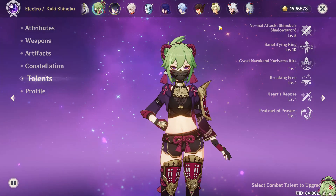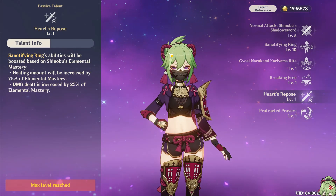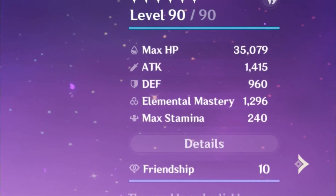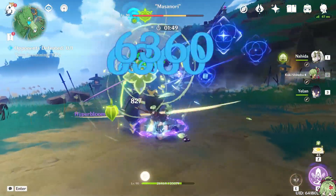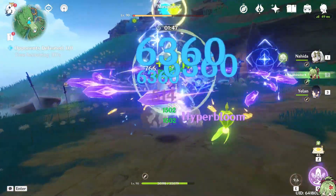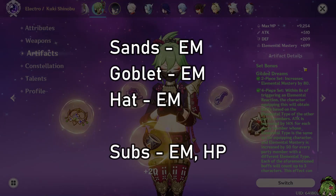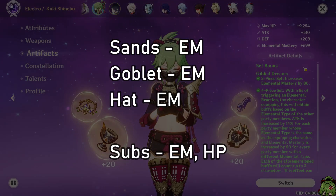Her A1 and A4 talents are pretty cut and dry too — healing more at low health and increasing healing by EM, respectively. The latter talent is actually pretty handy, because if you're building Hyper Bloom Shinobu, she's gonna be oozing with EM anyway. The damage that the Electrified Seeds do is based off of the trigger's EM, so to maximize damage, it's within your best interest to maximize Shinobu's EM. Because of this, you're just looking for EM main stats and substats across the board on your artifacts. Some HP is nice to boost the healing, but EM is your priority.